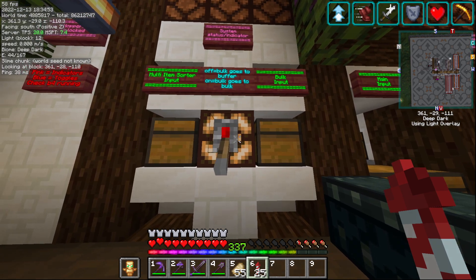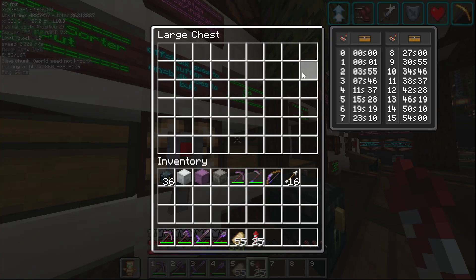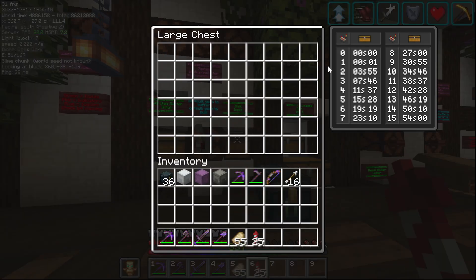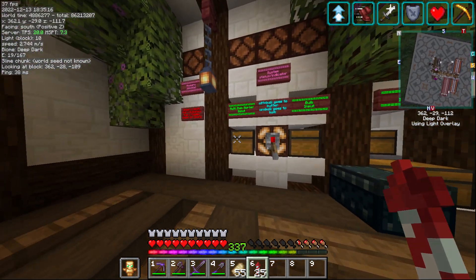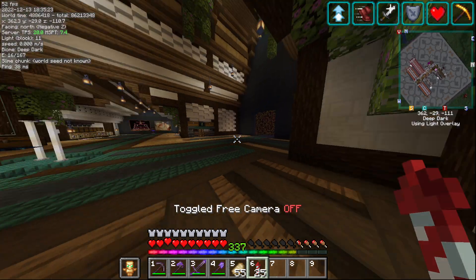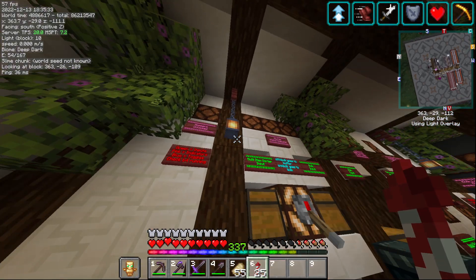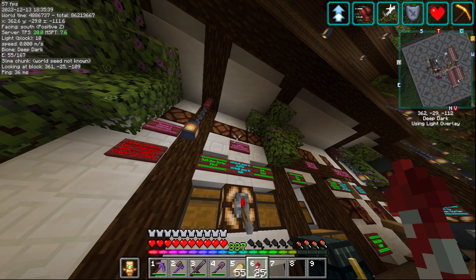We have a toggle lever - when it's on, whenever you put boxes into here it takes those boxes regardless of fill level as long as they're not completely empty, and sends them to the big bulk. If it's off, shulker boxes you put into this chest go to the buffer instead. The multi-item shulker input is pretty generic - just put shulkers and items in here and they'll all get sent to the multi-item sorter at hopper speed. This indicator lets you know if hoppers are unlocked. Those three lights are on whenever chunk loading is on or anything's active.